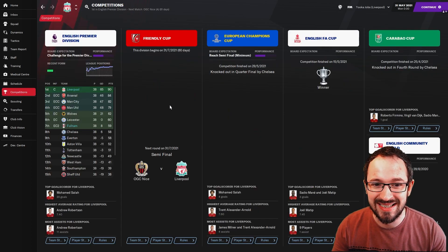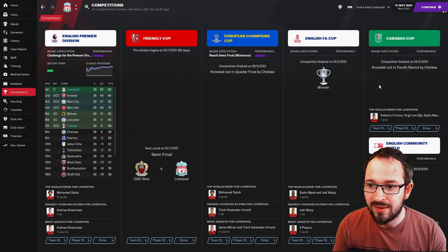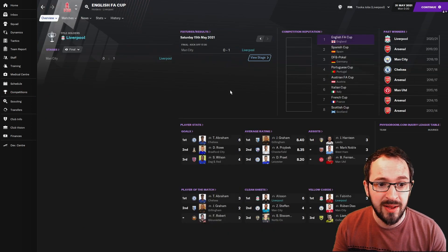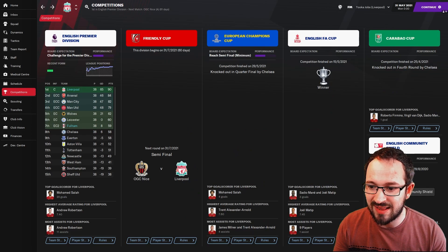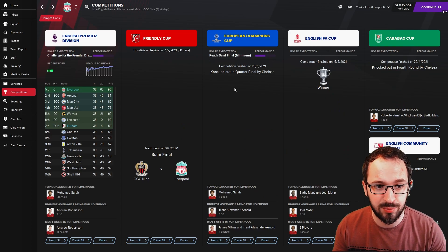Liverpool's competitions: knocked out of the European Champions Cup in the quarter finals by Chelsea. They won the FA Cup, beating Man City 1-0 in the final. They went out of the Carabao Cup against Chelsea. They also won the Community Shield, beating Arsenal 4-1. So they still ended up with a treble — pretty good.